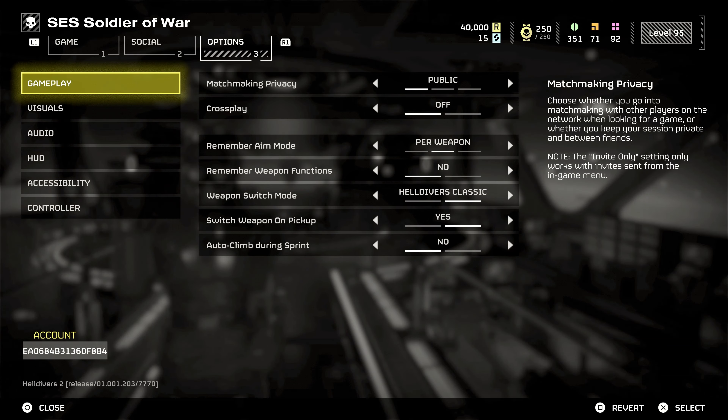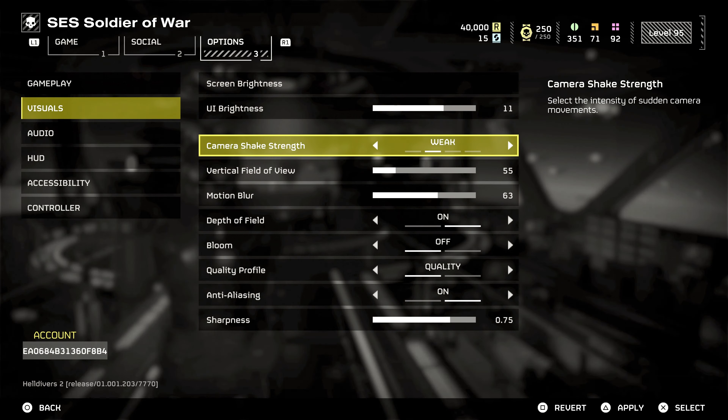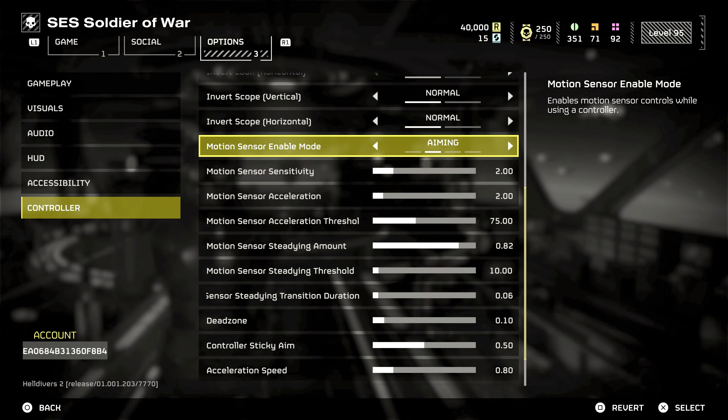Aim assist: enable aim assist but keep it at around 40 to 50%. While it might feel like cheating to some, in the chaos of Helldivers 2, where enemies come at you from every angle, it helps maintain your focus on strategy rather than just aiming.